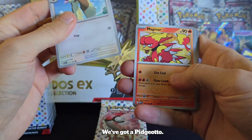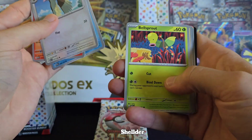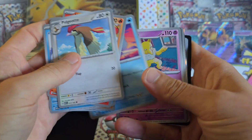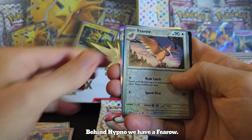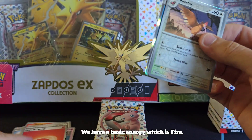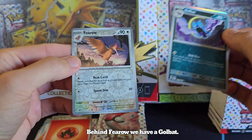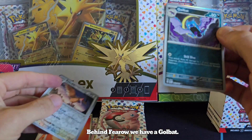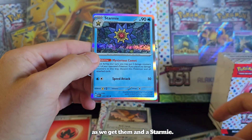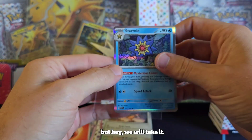We've got a Pidgeotto, Agmar — that's a cool one, I like that — Shellder, Bellsprout, Hypmonlee, War Turtle. Behind Hypno we have a Pharaoh. We have a Basic Energy which is Fire. Behind Pharaoh we have a Golbat. That's a Shiny! I'll sleeve up all the Shinies as we get them. And a Starmie — I think we did hit a Starmie in our first video, but hey, we will take it.